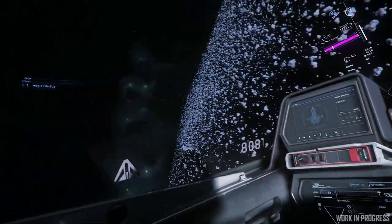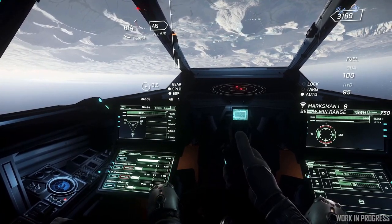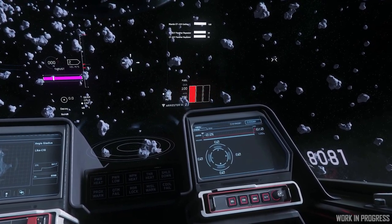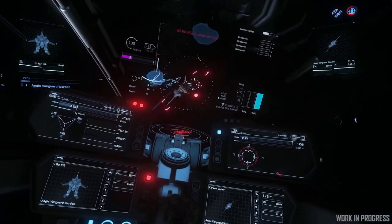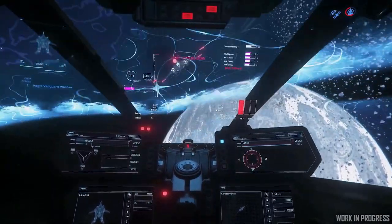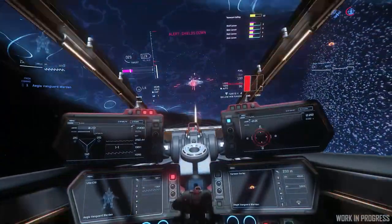Players will need to manage systems whether they're attacking, being defensive, or need to evade. For example, if a target gets behind you and begins to fire on you, you'll need to divert energy to your thrusters to quickly engage in evasive maneuvers. If you manage to get your ship's reticle on them, you can divert extra energy to weapons in order to dish out as much damage as possible during that short window of opportunity. I believe this is a much-needed addition to combat in the verse.